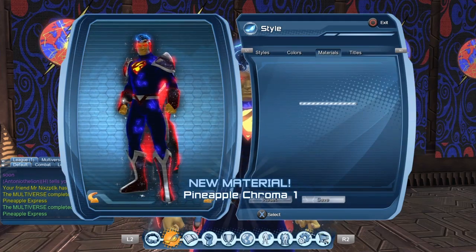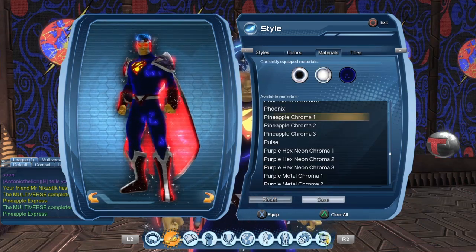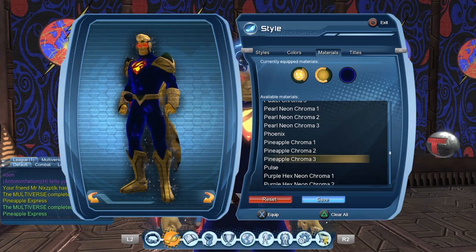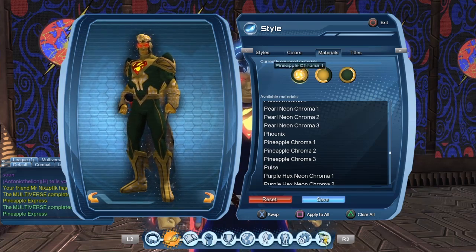Once you've consumed the material you can go to your style tab, then your materials tab. Sadly there seems to be a bit of lag today — if your menu lags it's normal, there are a lot of people on right now. Also there's a new phase feature that's been added, so you have to equip the pineapple chroma material if you want to be able to use it.